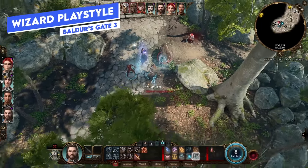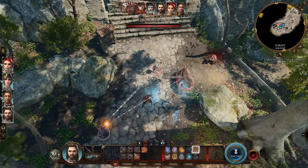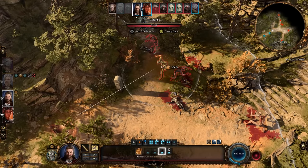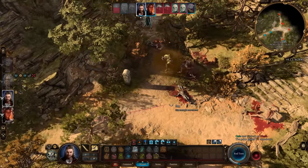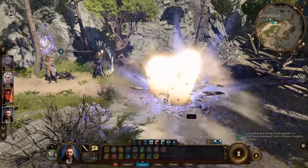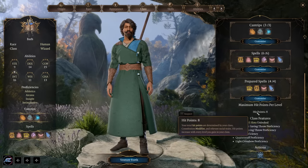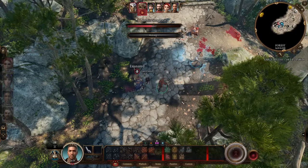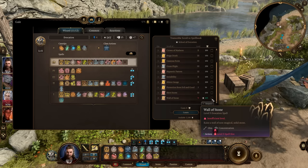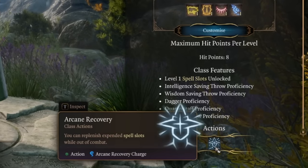The wizard is like a glass cannon — they have a very large spell pool giving flexibility to deal different elemental damage types, and can manipulate enemies with spells like Tasha's hideous laughter or sleep. The downside is no armor proficiency, no good weapon proficiency, and a very low health pool — you'll want to avoid damage. The main advantage is you can learn spells from scrolls for enormous flexibility, and you have arcane recovery to replenish expended spell slots once per day out of combat.